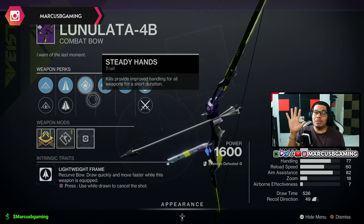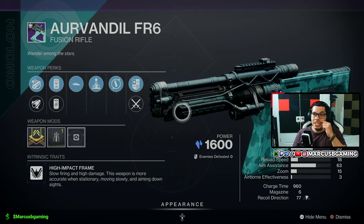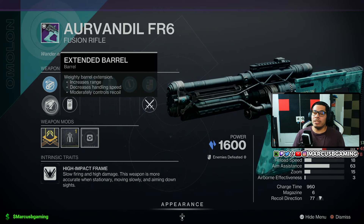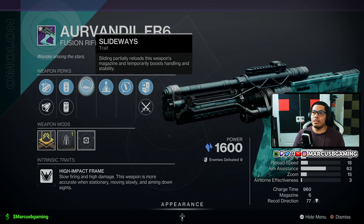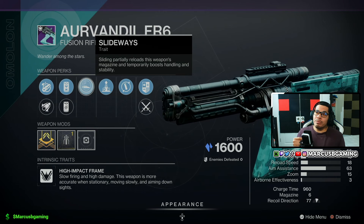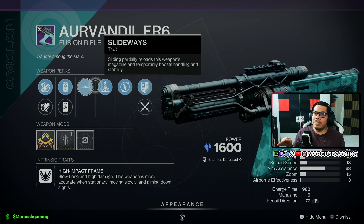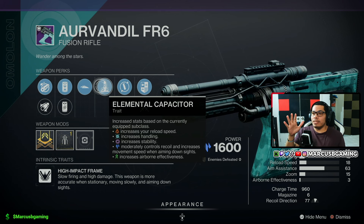Moving on — the Ovendale FR6, a stasis fusion rifle, comes with Chamber Compensator or Extended Barrel, Enhanced Battery or Particle Repeater. Slideways means when you slide you're going to partially reload and get a very quick handling and stability boost.